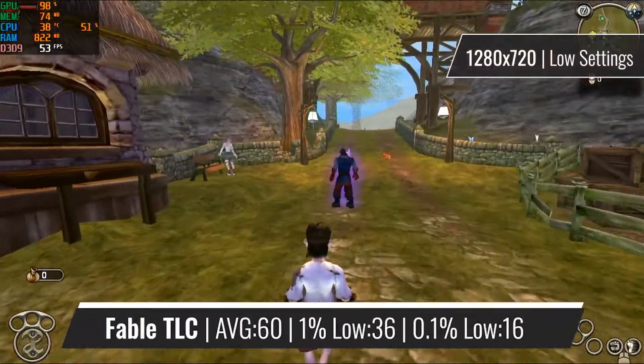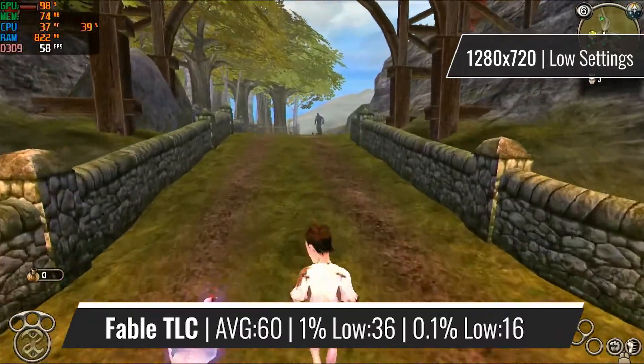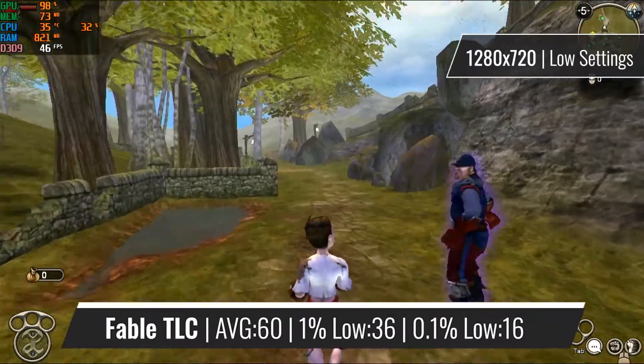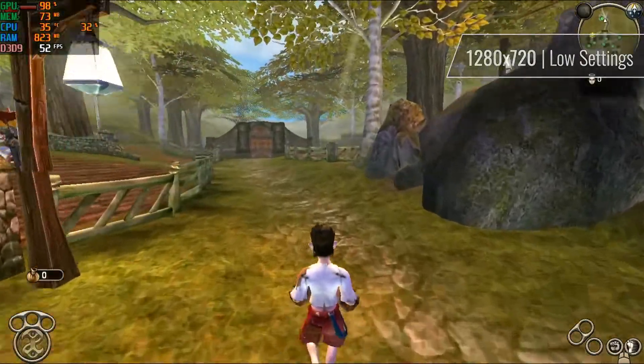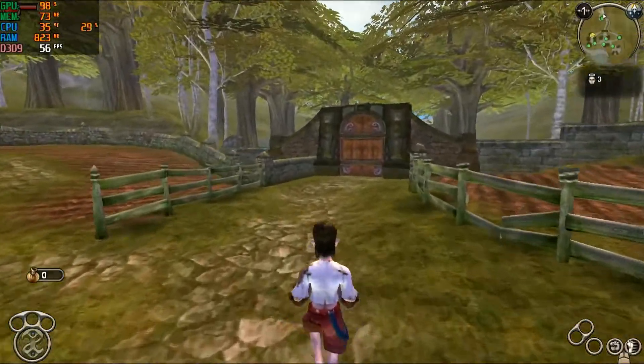To finish off the benchmark list, we have Fable: The Last Chapters, running on 720p resolution with pretty much every setting turned all the way down, giving in return a 60 FPS on average and a very stable one as well. So the game doesn't look the best, but it runs very well. You can of course turn up some of the settings, but you need to sacrifice some of the framerate.